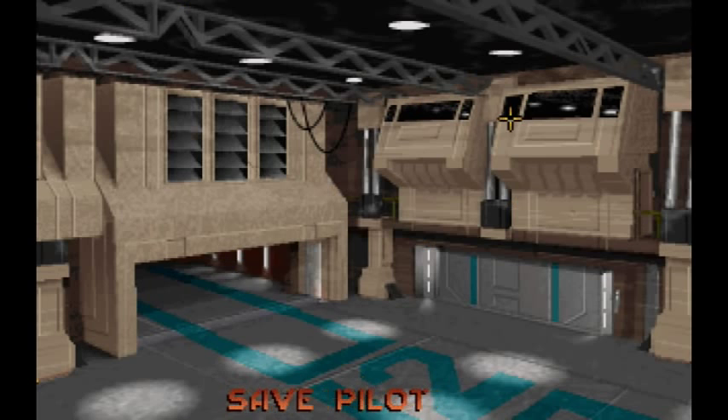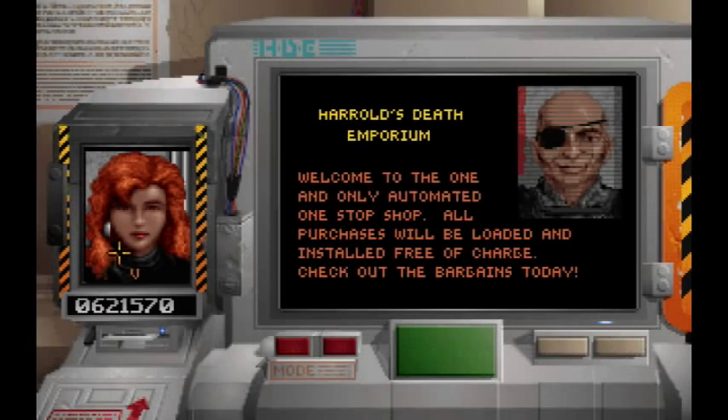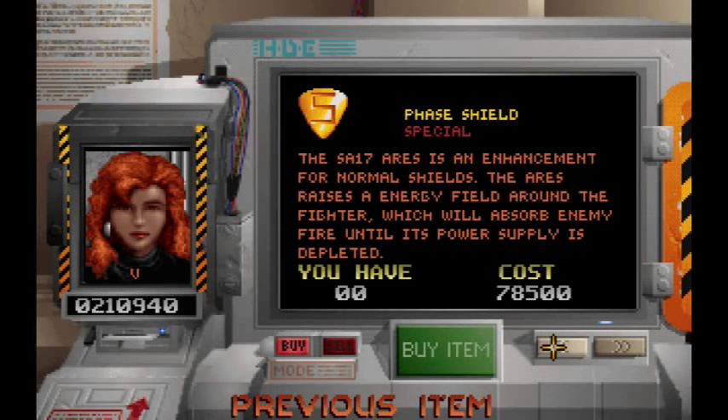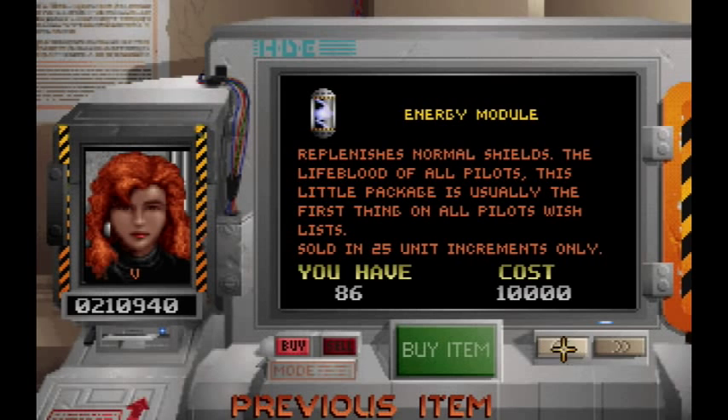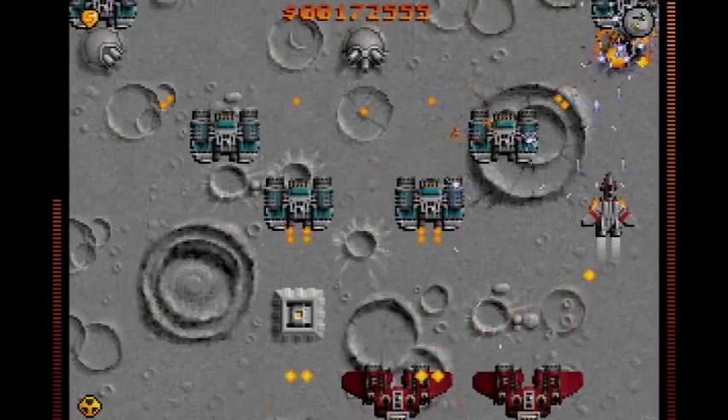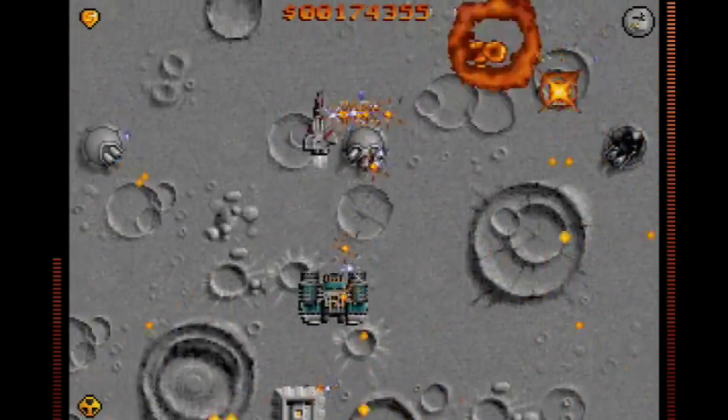You use this money to keep your own aircraft hole-free and loaded up with various types of missiles. Between each mission, you have the chance to visit the shop, where a large selection of upgrades are available, including a pretty impressive array of weapons — about 11 or 12 in all. They're divided into weapons that are always on and ones that are selectable. The selectable ones can further target the ground, the air, or both.